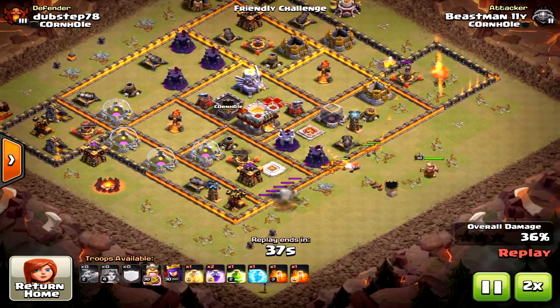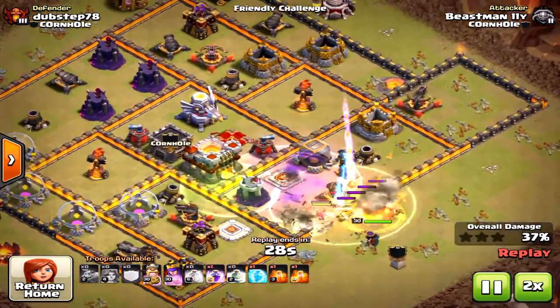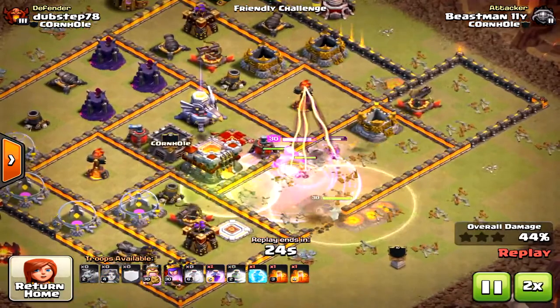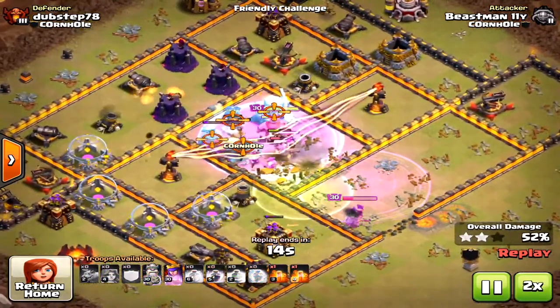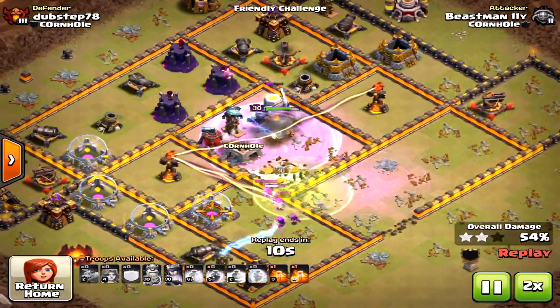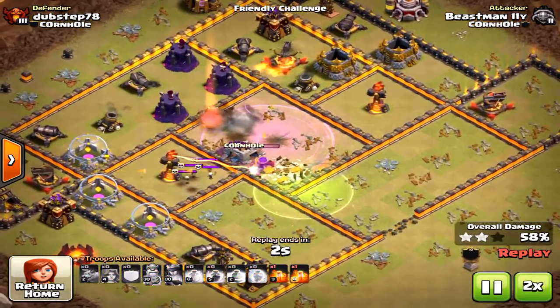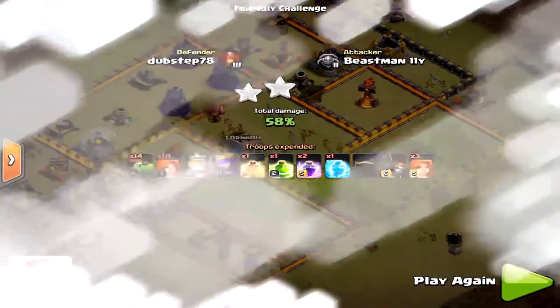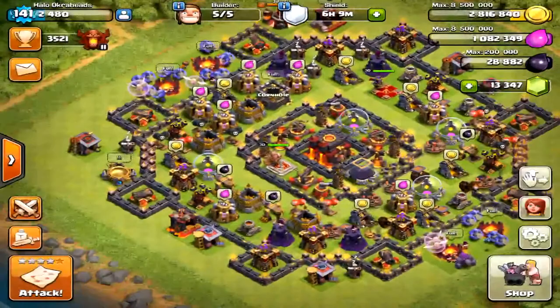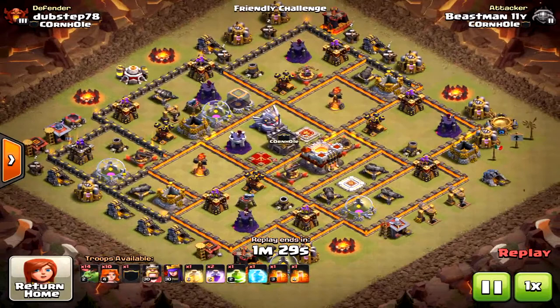He brings in the valkyries and heroes, dropping a heal spell to make sure they're not damaged too much from the Eagle Artillery. Then rage in the core of the base and boom — it's over! Amazing attack. This is a friendly challenge obviously — he's practicing. If you're doing a new strategy in war, practice first with a friendly challenge. That's important. There was the first attack — let's do one more with a different base design.